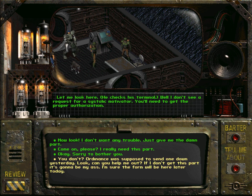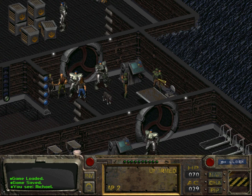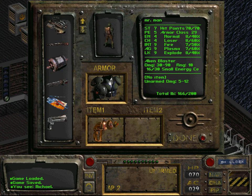As you saw in the last video, it usually does not work, but this time it did. Michael says: 'Here you go, just don't tell anyone that I gave this to you. Rhombus would have my hat if he knew I'd given the parts out without proper authorization.' And now we have the parts.